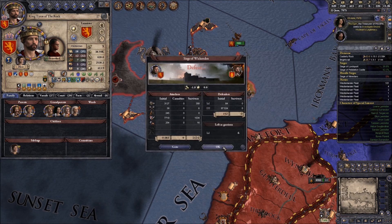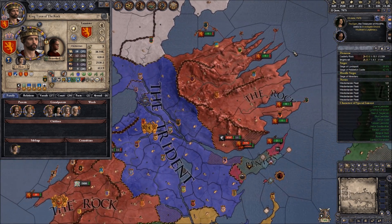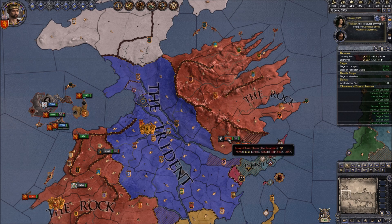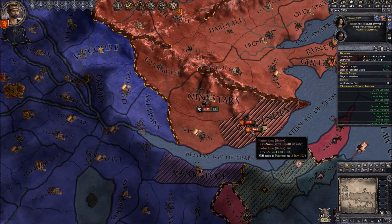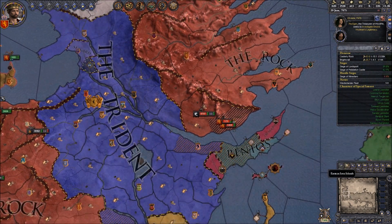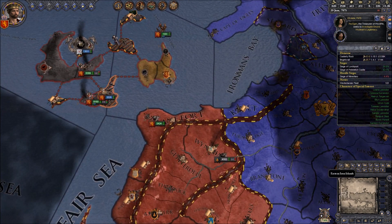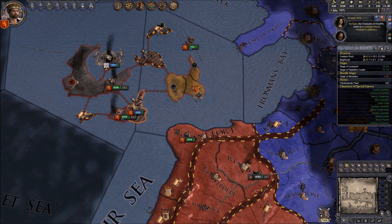Sieges of Wickenden - we'll adopt the marshal's ideas. All these ships I don't need. This is where the Ironborn have landed, sieging us in the Vale. I'm not particularly interested in fighting them in the Vale to be honest.